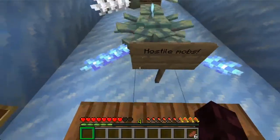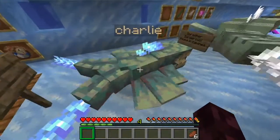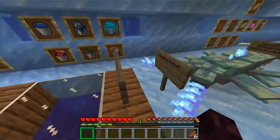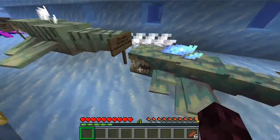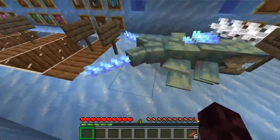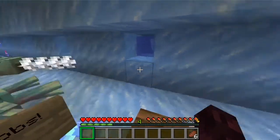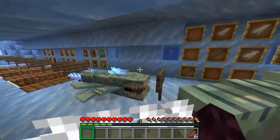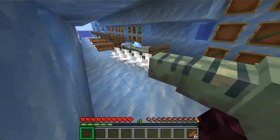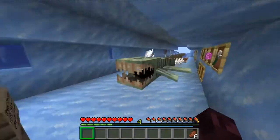There are three new hostile mobs with the Upgrade Aquatic. First is the Thrasher — they're dangerous and they're found below Y-30 in colder frozen oceans, so pretty much in the underwater ravines. They will grab onto you. Since they're blind, they locate you using sonar waves — if the sonar waves hit you, they notice you and start coming to attack you. They grab onto you and don't let go unless you stun them by dealing a bunch of damage. And just as there's the Guardian and Elder Guardian, there's the Thrasher and Great Thrasher. More dangerous, but they're only in the frozen oceans so they're a little rarer.